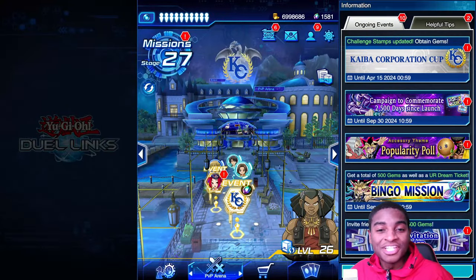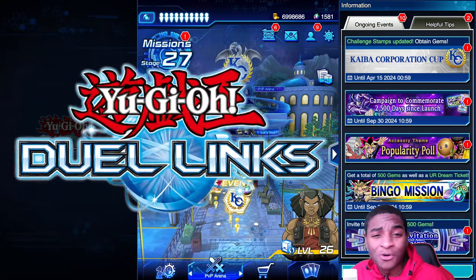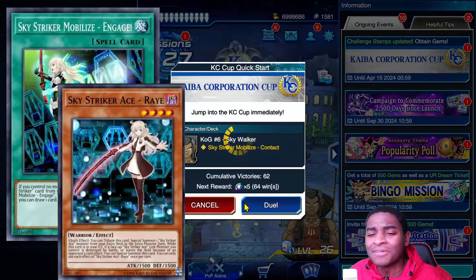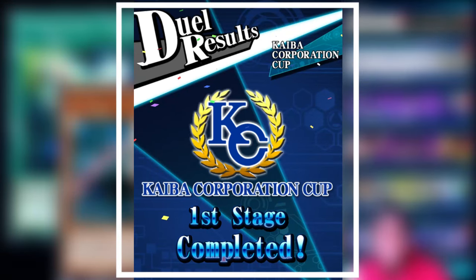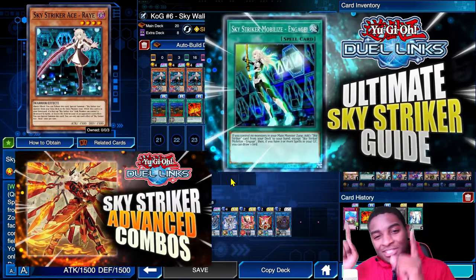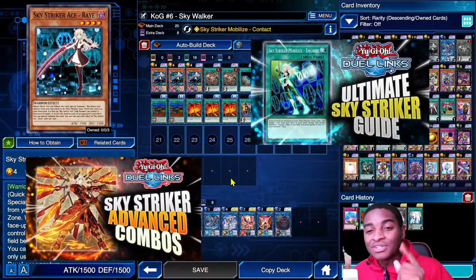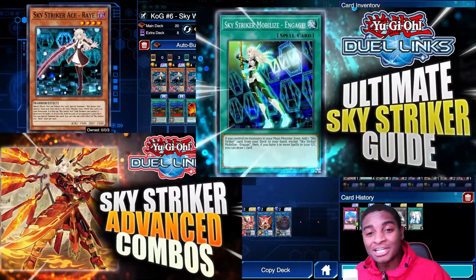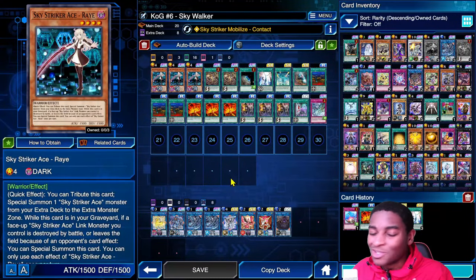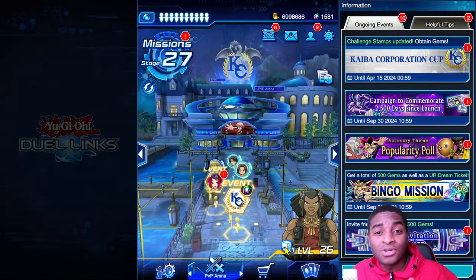I'm outside because it's a wonderful day to play Yu-Gi-Oh. It's your boy Veteran X with another Yu-Gi-Oh Duel Links video. This time we're talking about Skystrikers — leveling up at max level in the KC Cup. If you want a full breakdown on how to play Skystrikers and their combos, check out the two videos linked in the pinned comment and description. Thanks for the support, let's get right into it.